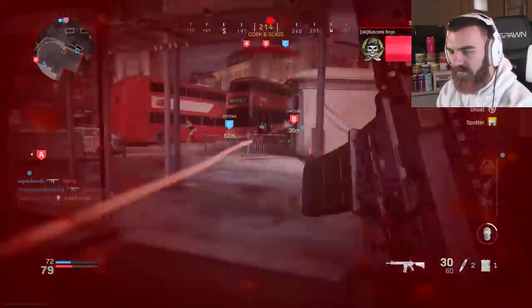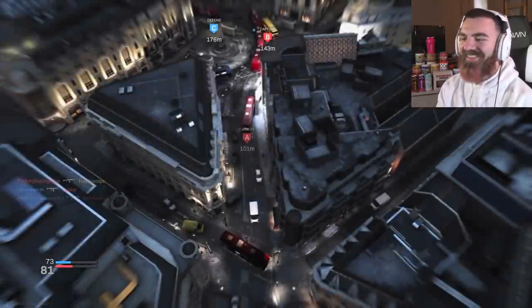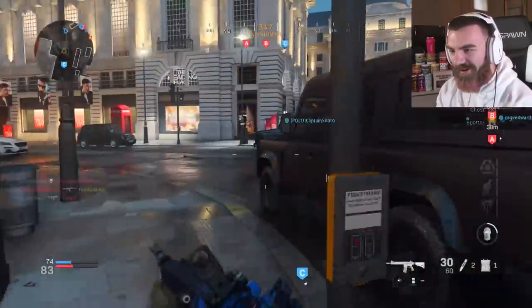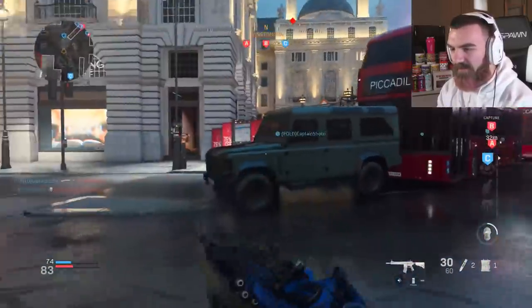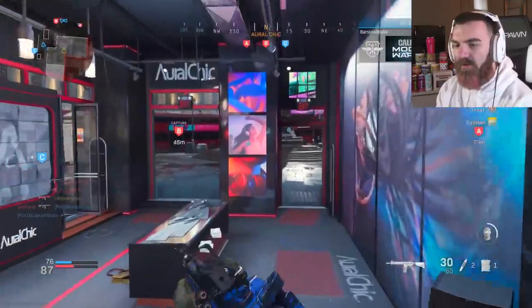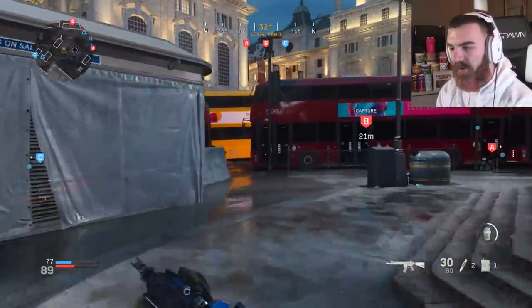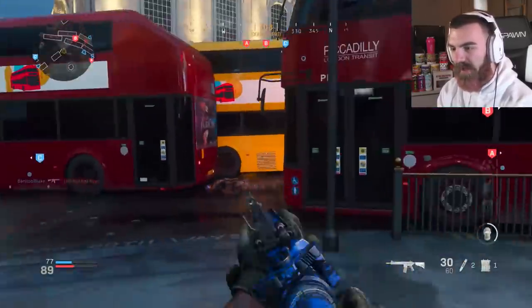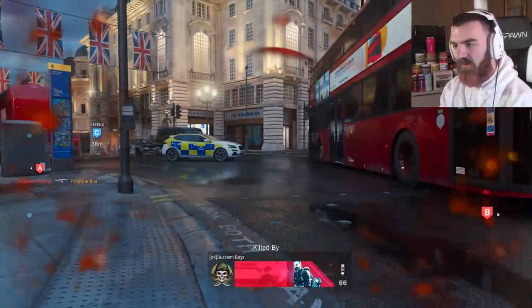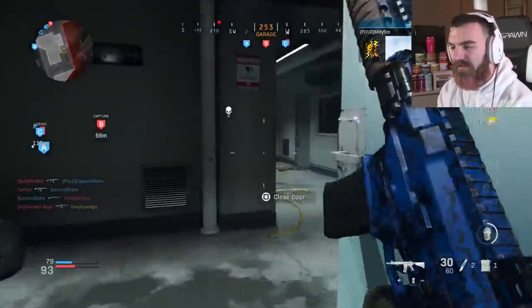Where'd I get shot? What the fuck? The spawns for B are — because B-flag is over here now — people are kind of spawn trapping. Which, I mean, whatever. I don't know — I feel like I'm willing to sacrifice the campiness for the spawn trap because people actually move around on this map now. I don't know what I'm willing to sacrifice. I like that they're trying different things, though.